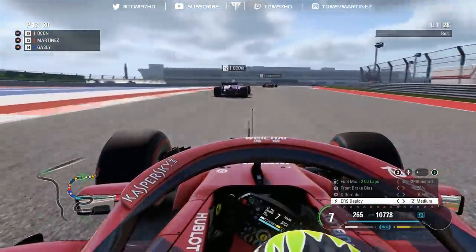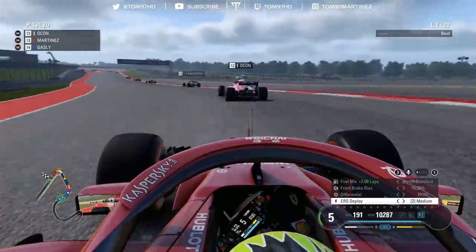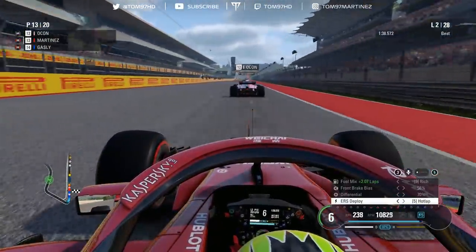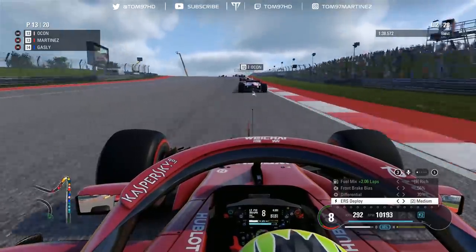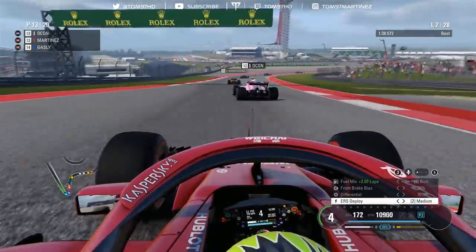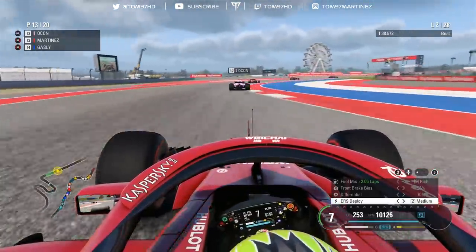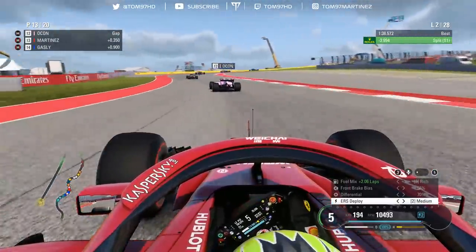Very good start on lap 1. The quicker I get past these midfield runners, the better things will look this race. I've also got to be careful with track extensions and corner cuts — that's what ruined qualifying. On lap 2, we've got a tow on Ocon but we're a little far back. We need to get past the Force India and then Van Doorn, get into clean air, and make the tyres work. I pick up my first track extension of the Grand Prix cutting a corner.